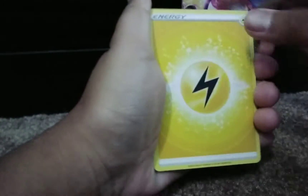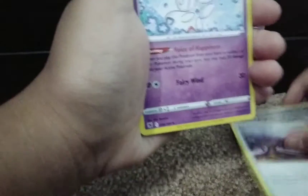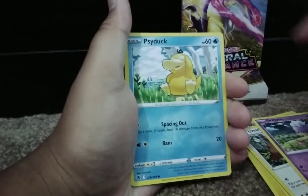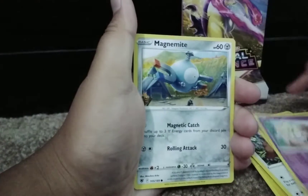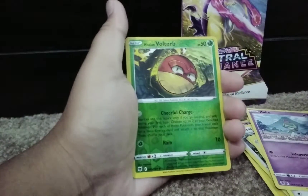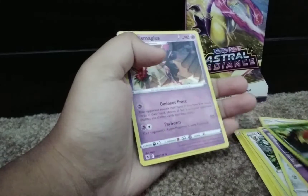First of all, we got Electric Energy, Gapejaw Bog, Togetic, Ursaring, Driftloon, Psyduck — very good Pokemon — Togepi, Magnemite, Ralts, Hisuian Voltorb, and Mismagius. For the rare.